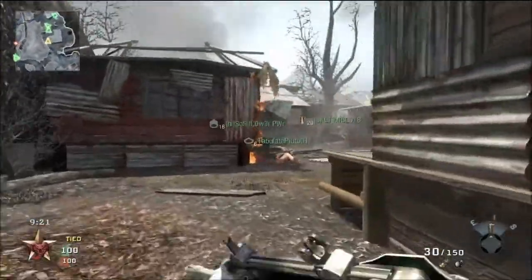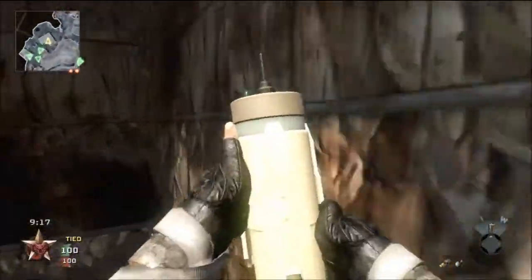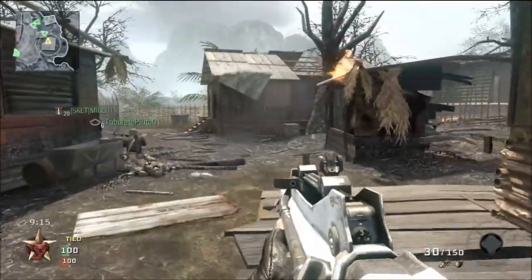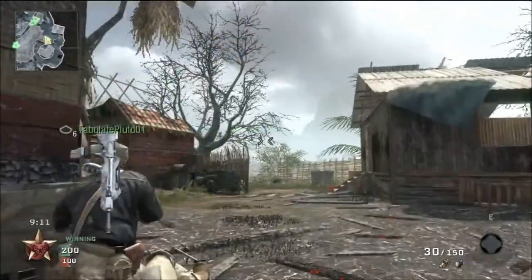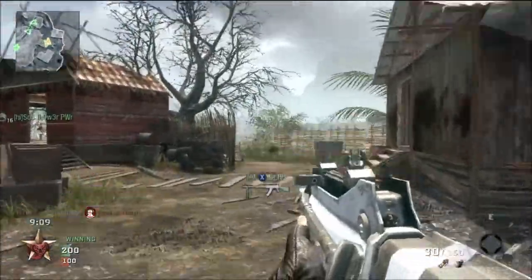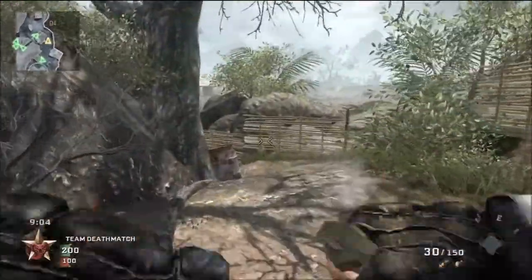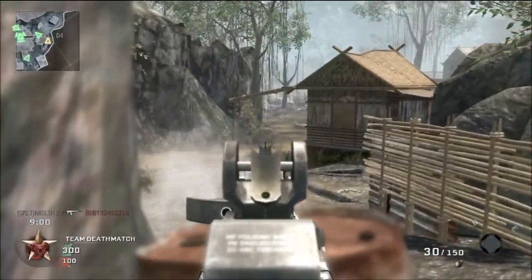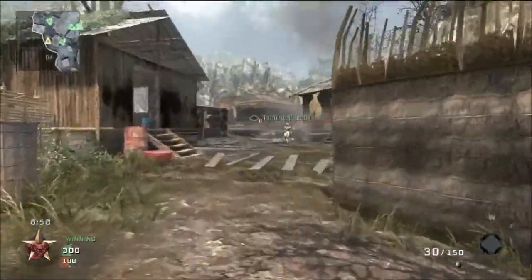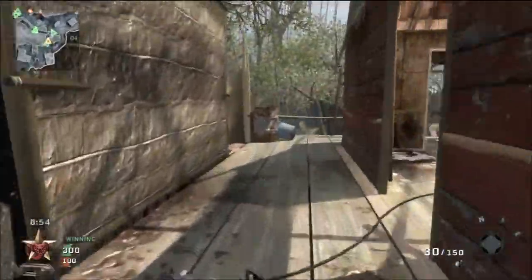I have dual mags on so that I have more ammo, since I don't like scavenger so much — though you can use scavenger. The first perk isn't a huge deal. I personally prefer flak jacket because of the explosives that everyone seems to be throwing everywhere. It just saves your life so many times. It's really useful, so that's why I always keep it as my first perk.